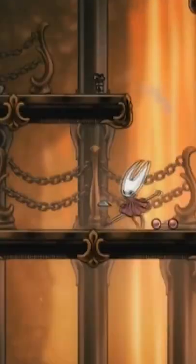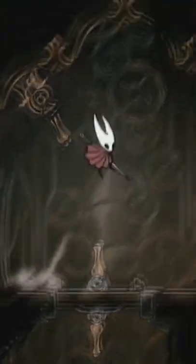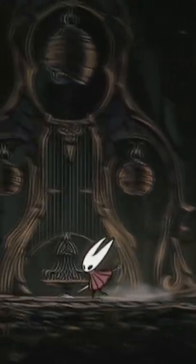In Hollow Knight Silksong, shell shards are used to repair and craft various tools that Hornet uses throughout the game. For example, we can see it takes 4 shell shards to repair each one of these 12 straight pins that Hornet can throw.